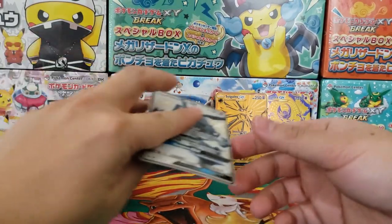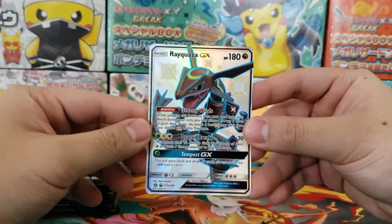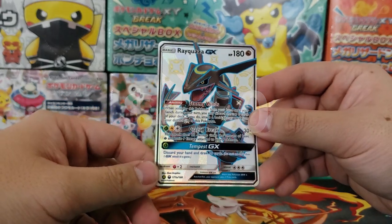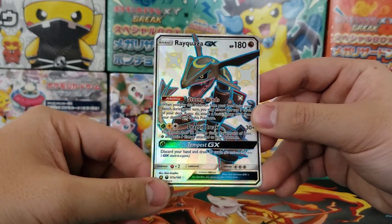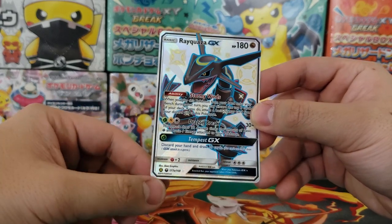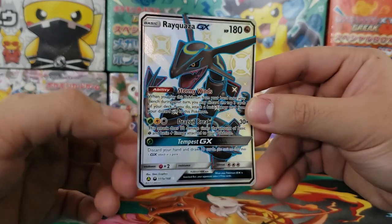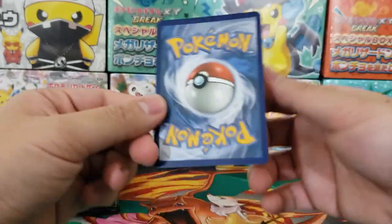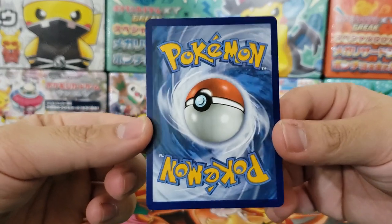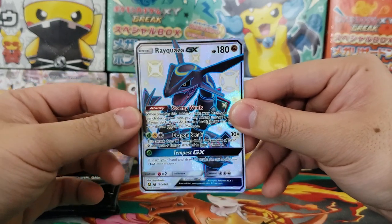The final promo card is of course the Rayquaza GX. Of the three cards this one is by far the most playable. Rayquaza GX is no longer in standard I don't think, but that's a really cool card anyway — the shiny version of Rayquaza GX. Rayquaza always does well in terms of value, so definitely gonna have to keep this one. We'll get these cards graded someday.